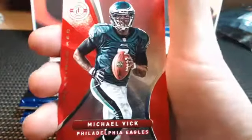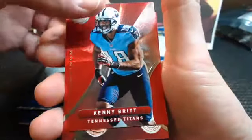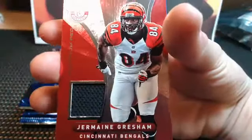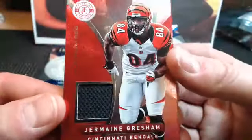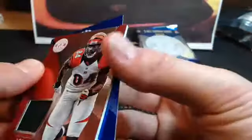Michael Vick, Kenny Britt, and behind him - Cincinnati Bengals, Jermaine Gresham! We're gonna random all these guys off. Jermaine Gresham, a nice black jersey - pretty sick looking card actually. And then there's the Santonio blue. So two more hits to go.